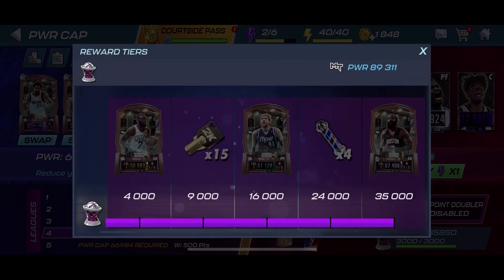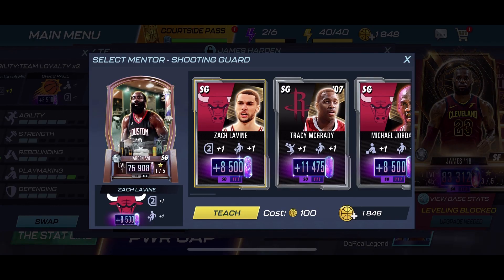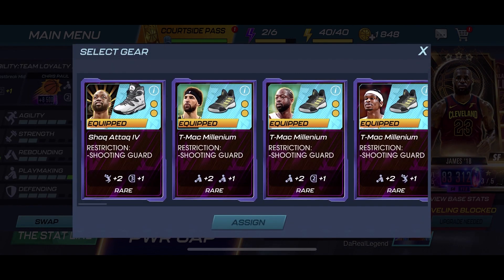Definitely an elite shooting guard, one of the top in the game. James Harden basically has some of the best stats in the game — him and Tracy McGrady are the best shooting guards based off stats. I want to focus on building up Harden, most likely his playmaking and his defending, and bring up his layups and dunks. Or we can try to stack up on shoot-off dribble, mid-range, and three-point shot. Let's see what we're working with, because gear and mentors play a big part.